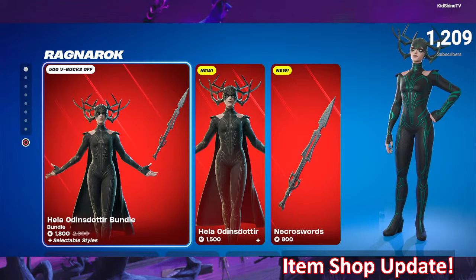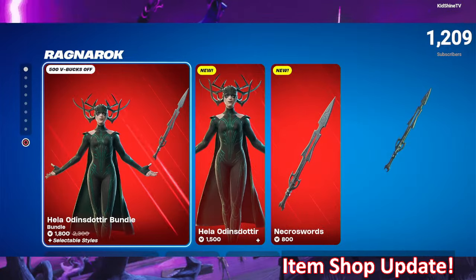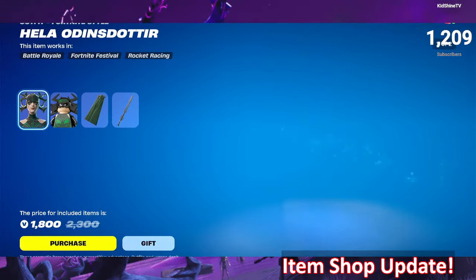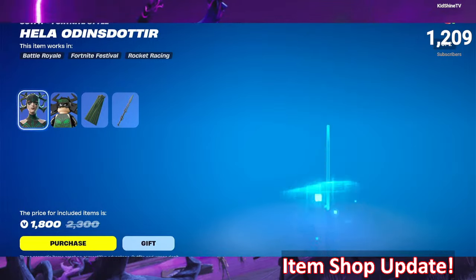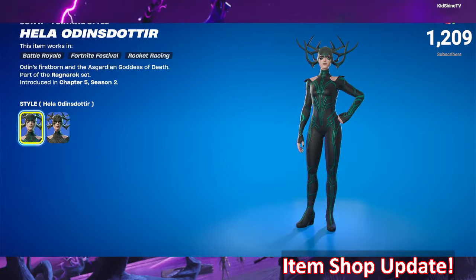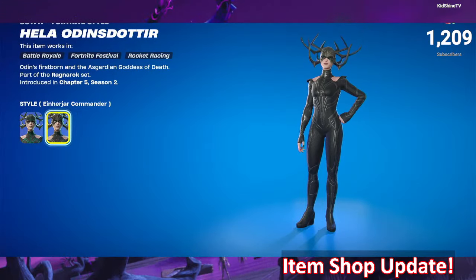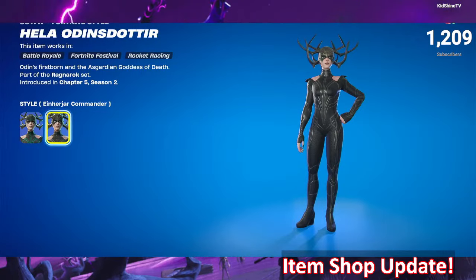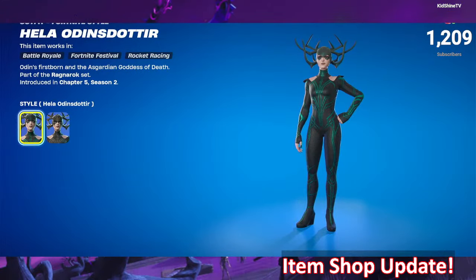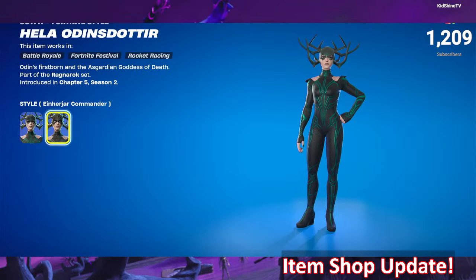The Ragnarok section is up with Hilo Odin Stoder bundle. 1800 V-Bucks gets the bundle to you. She comes with two styles — I don't even know how to pronounce these names, but it's Inherjar Commander and Hila Odin Stoder. One has the green and the other is basically all black.